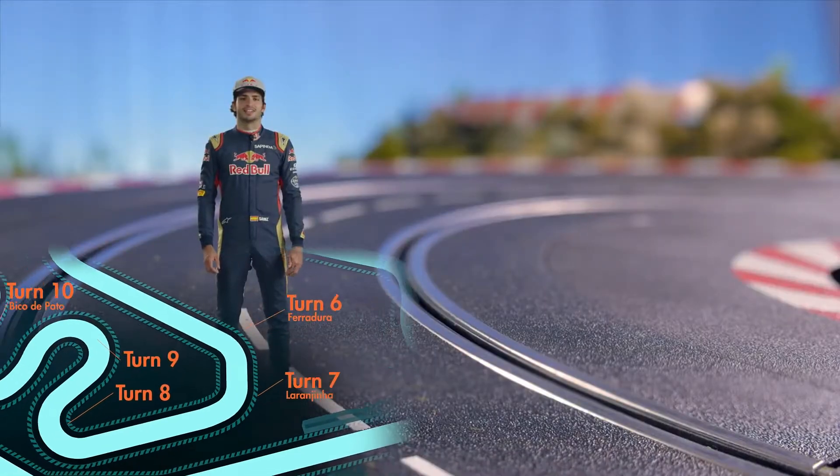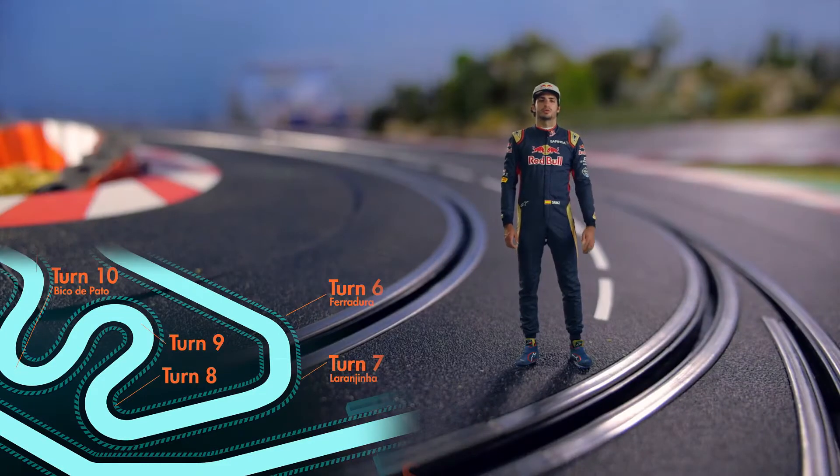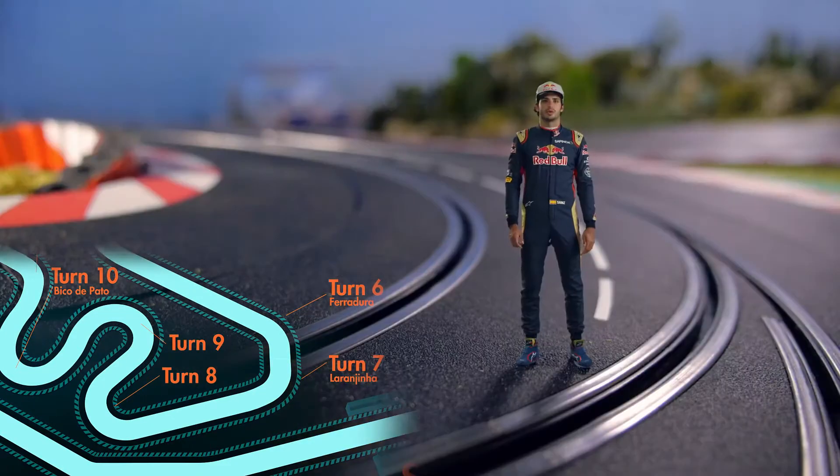We decelerate the car into Turn 8. In Turn 8 we try to run out to the kerb. We swing the car around into Turn 9, which is downhill — very easy to load the inside wheel.